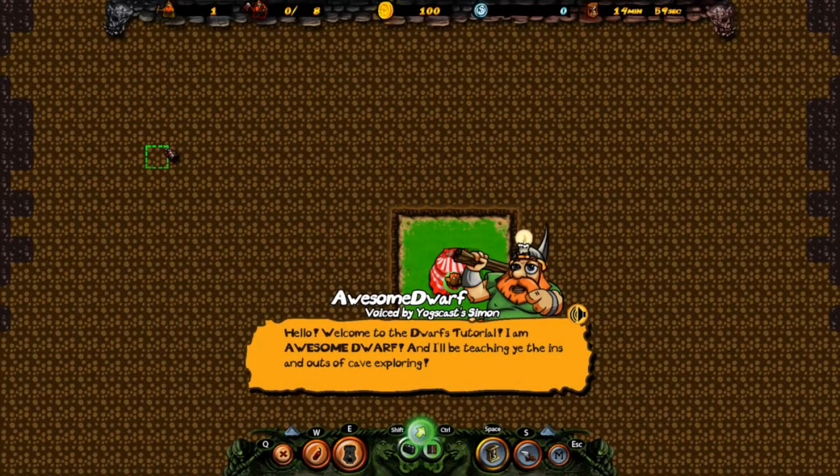Simon greets us: "Welcome to the Dwarfs tutorial! I am Awesome Dwarf, and I'll be teaching you the ins and outs of cave exploring!" So, to speed through this, I'm going to turn off everyone's favorite IRL dwarf, Simon, and we are going to move through the tutorial and see what we can accomplish. Awesome Dwarf is going to show us basically how to move our miners around — our mining dwarfs.